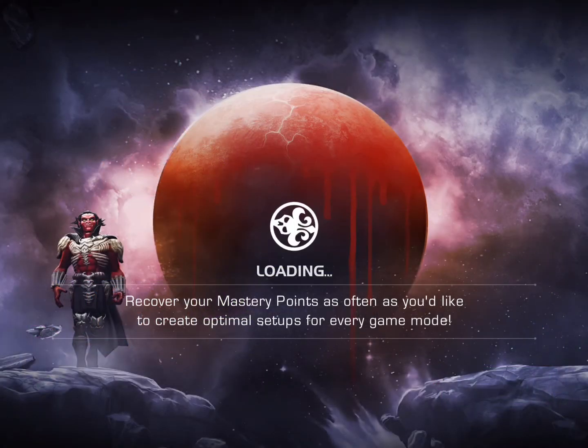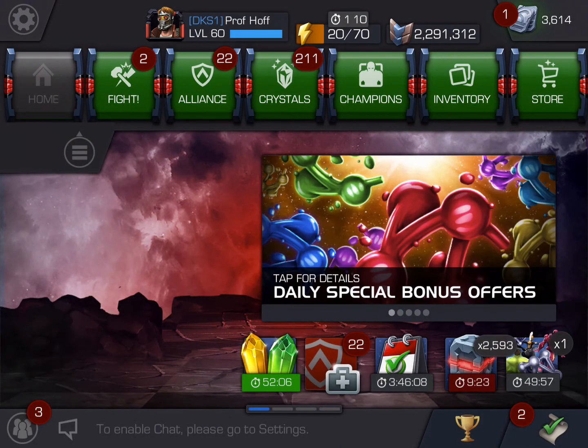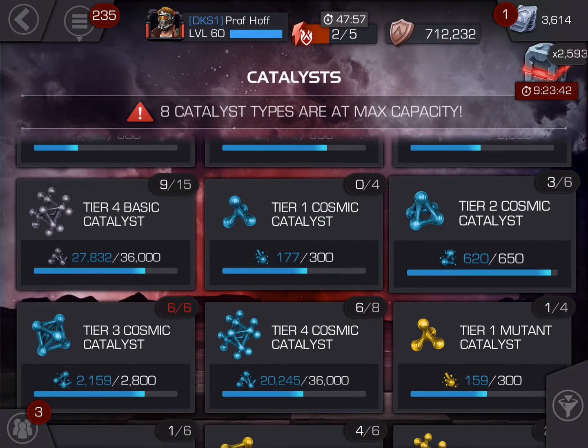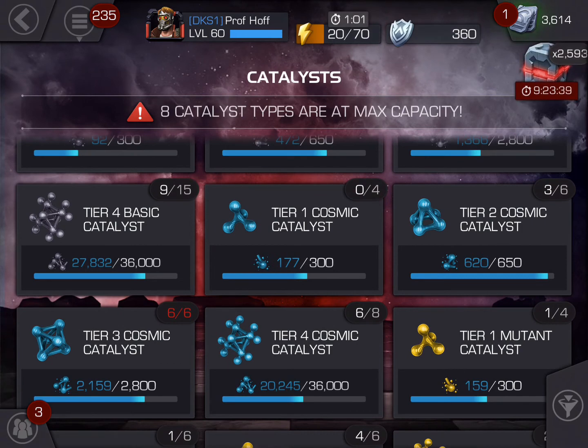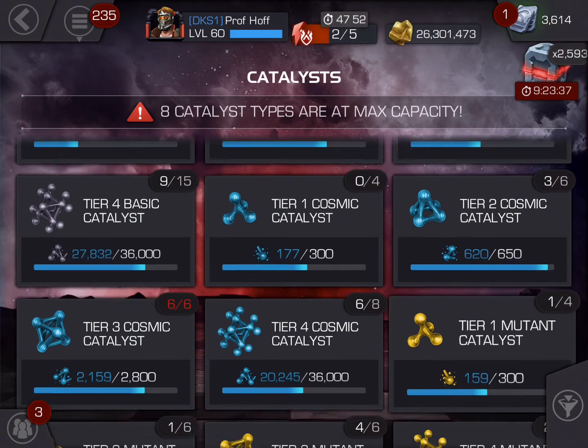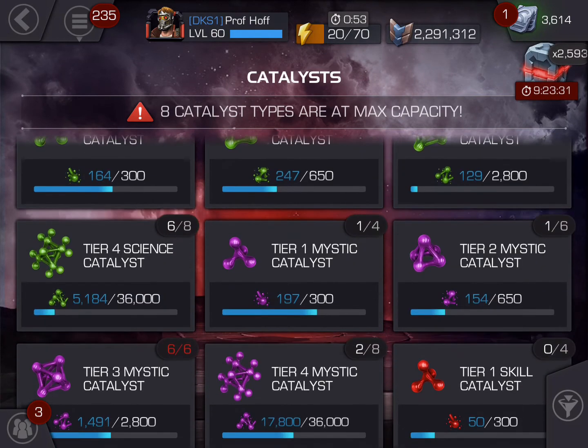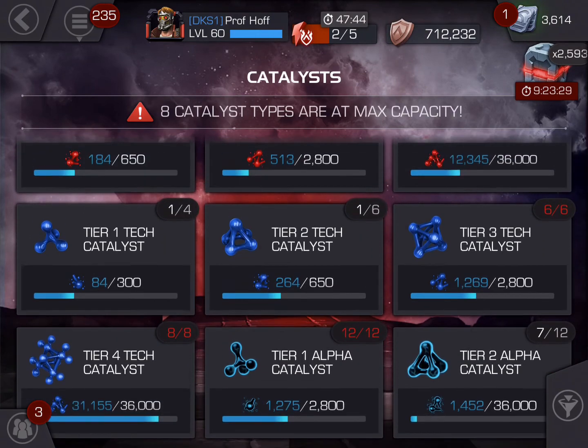This really allows me — if I go into my resources — to pretty soon, at the end of the week, take Iceman to rank 5. I now have 9 tier 4 basic catalysts all of a sudden. I have almost 3 full mutant catalysts. And I also just completed my 7th tier 2 alpha catalyst. What a great day. Give credit where credit is due — thank you Kabam for making my Tuesday awesome. Good luck to all of you.